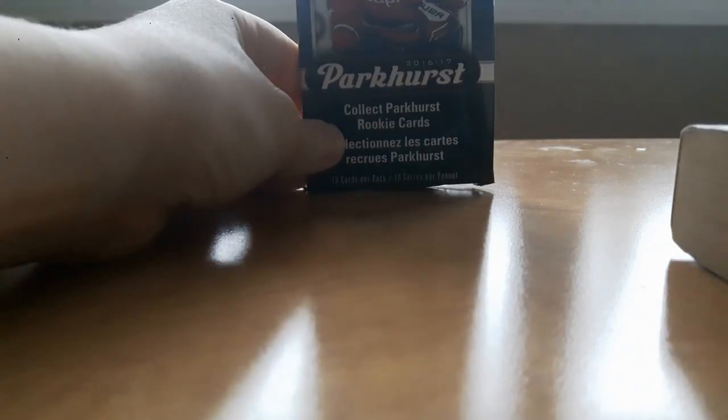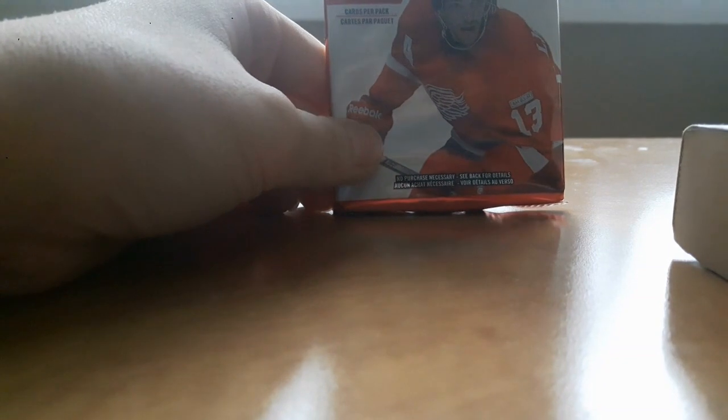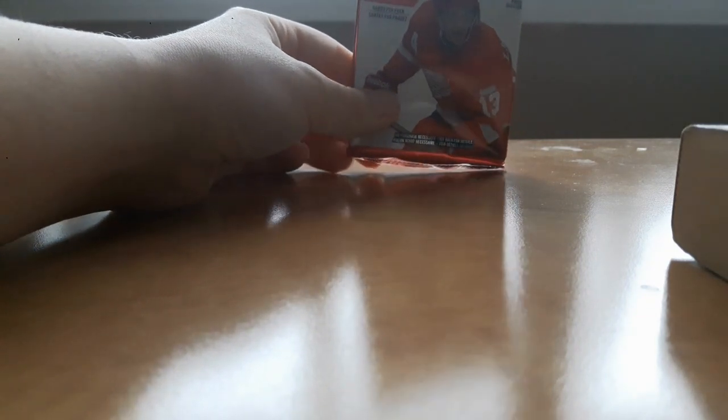I got the wrapper off and I'll open it up right here. The first pack we have is a 2016-2017 Parkhurst collect — Parkhurst rookie cards, pretty cool, has Ovechkin on the front. The next one is a 2012-2013 Score pack with seven cards in there. And the last one is 2018-2019 Upper Deck Series 2 hockey — collect young guns.